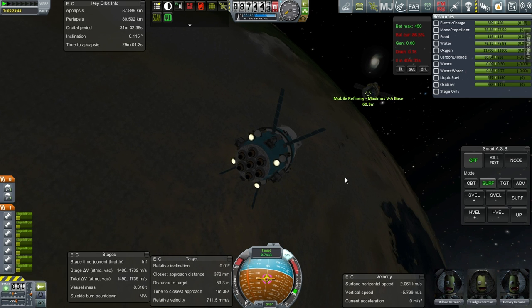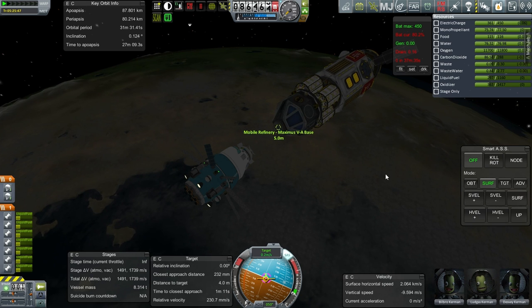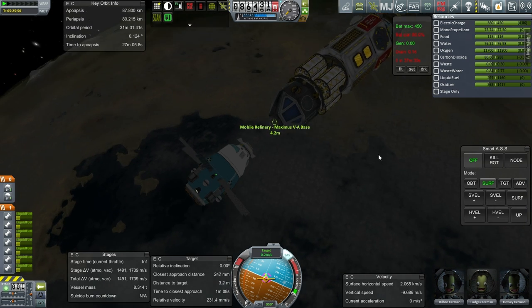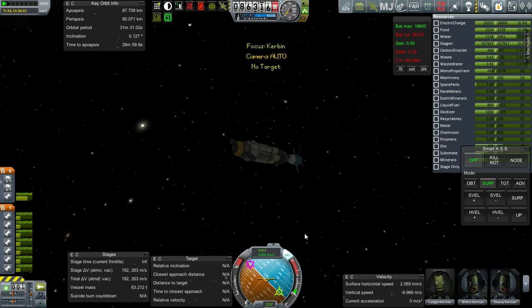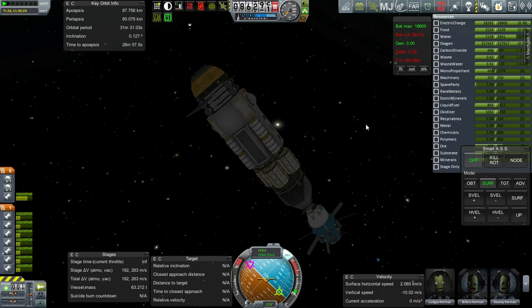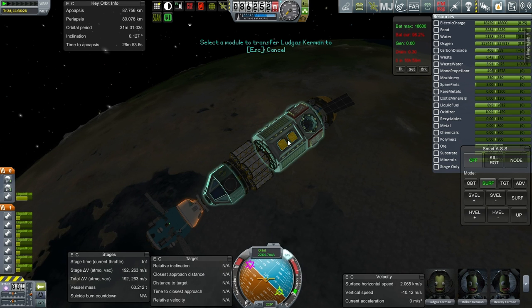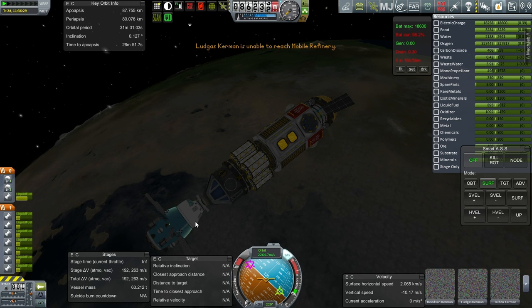It looks like we're lined up for docking. Five meters — actually four meters, according to this. Been very patient about this. We've got contact, and it's all good. Now, where did they get in and out from this module? I want to transfer them. I guess I can just click that crew hatch and say transfer. I want to transfer them to the mobile refinery. Unable to reach the mobile refinery.